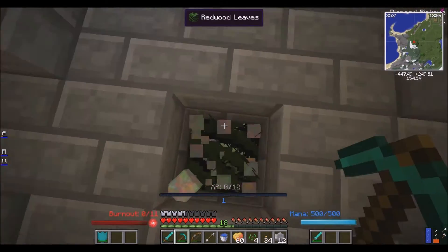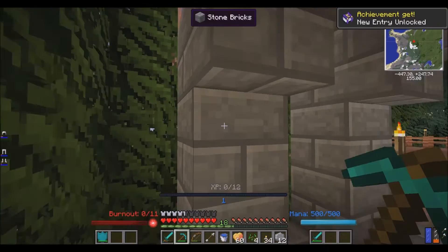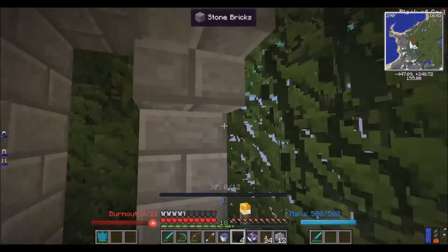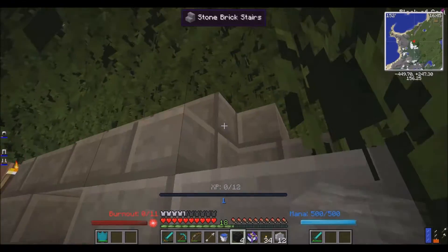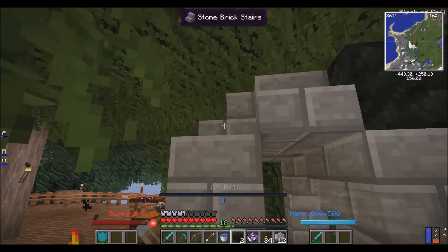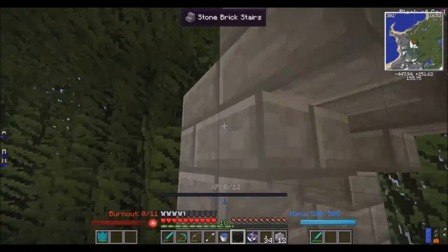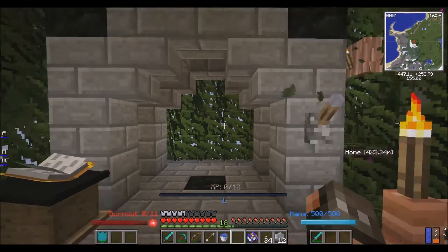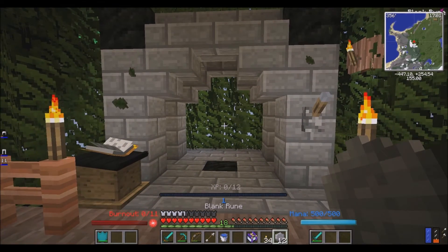Mine is up. Dang it. Back to the drawing board. I figured out what I did wrong - you can't use Shimmerite blocks or topaz blocks for this. But you can use coal blocks, which I thought was pretty interesting. Boom. There. All that's in place. Now this should work.